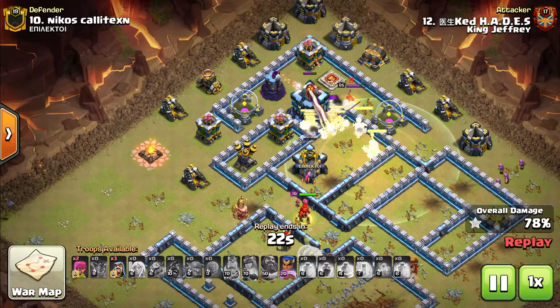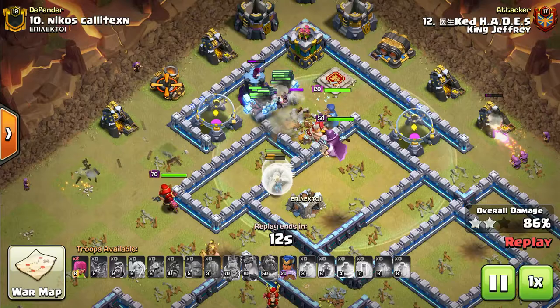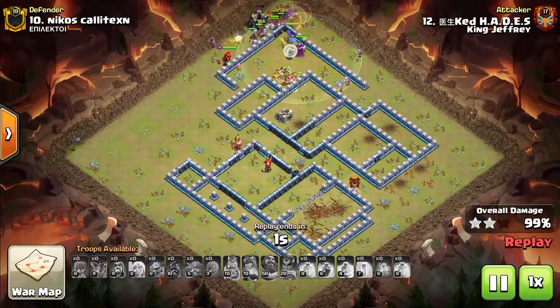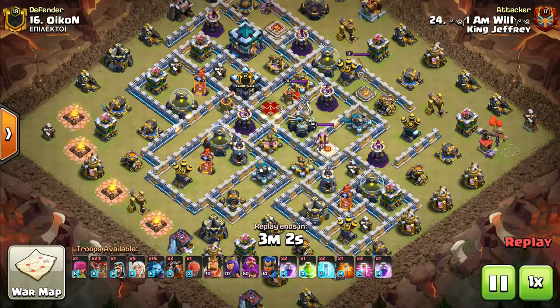He pops the Warden's ability a little bit early, but it will still last past the Gigabomb effect. You can see the freeze effect on the Hog Riders and how slow it makes them. Charging into the Town Hall could have been not the best idea because the Hogs would have been frozen, but time wouldn't have mattered anyway — he absolutely crushed this base. Fantastic job here by Ked getting it done for King Jeffrey. This war was a ton of fun; we got the most triples so far in the league. We're currently 2-0 and hoping to continue this.